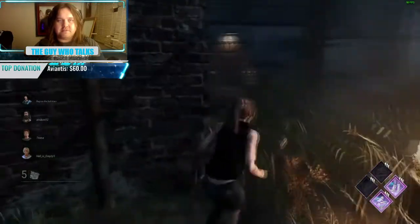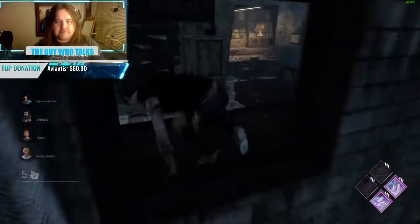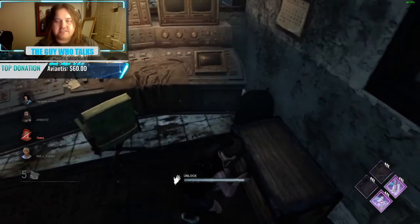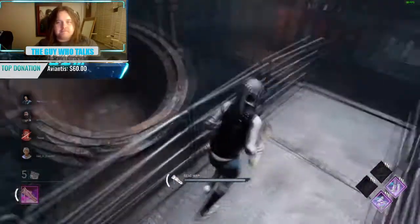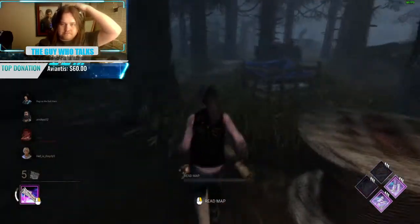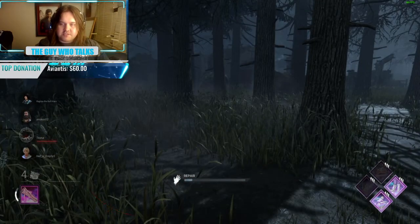Forgive me for the quality, I think this is still rendering. We're on Ironworks of Misery. I immediately know it's a Pig because I see the machine and the jigsaw trap. We're opening a chest — I've been seeing this key glitch a lot recently and wanted to test it. I got a map instead, which I'm not mad about. We can see the killer has Corrupt Intervention, which is unfortunate.